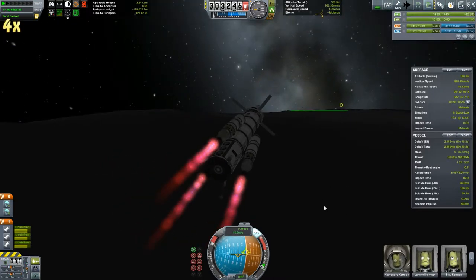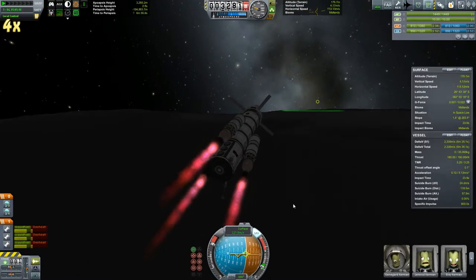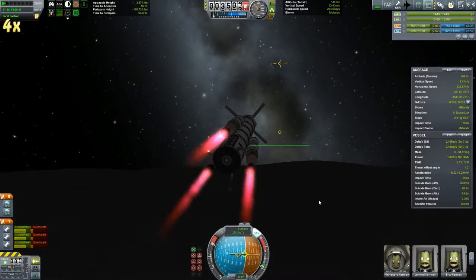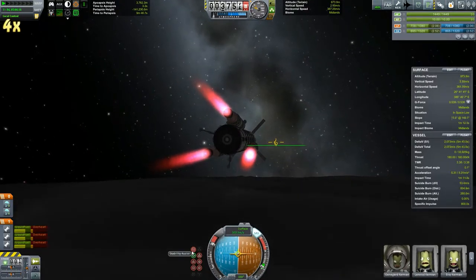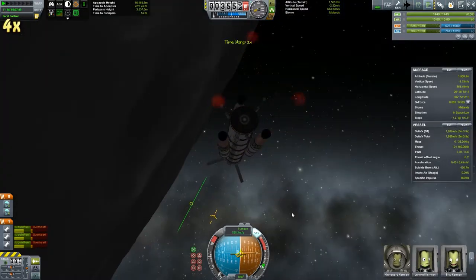After a quick jaunt out for all the guys to plant flags, we are off back into orbit. I did have to lock the landing gear suspension so that everyone could get out and do things without it tipping over, but we did manage to pull that off.